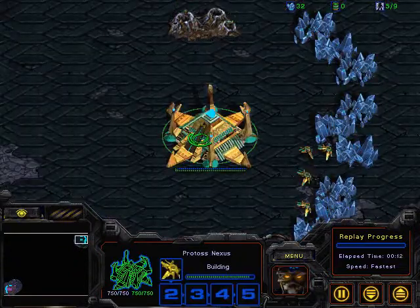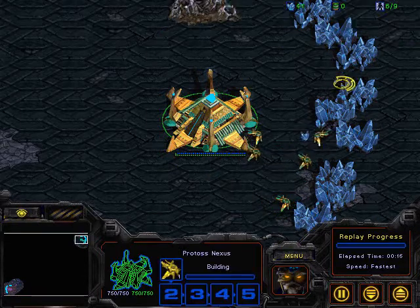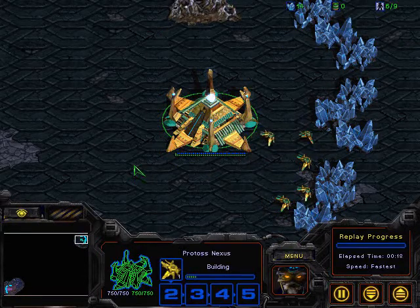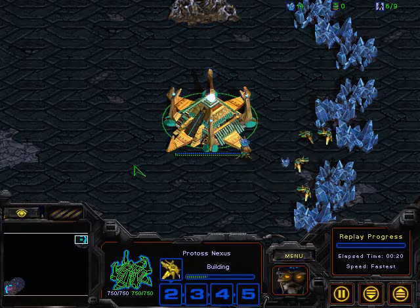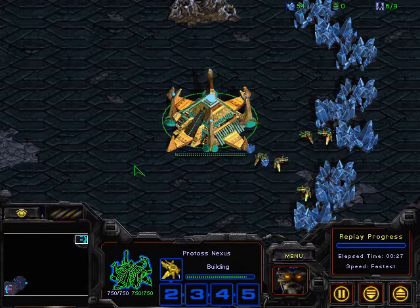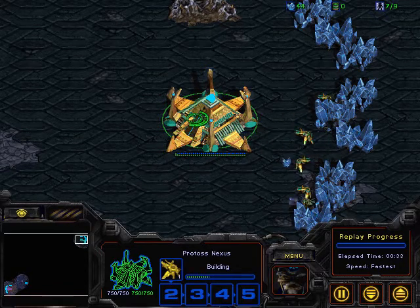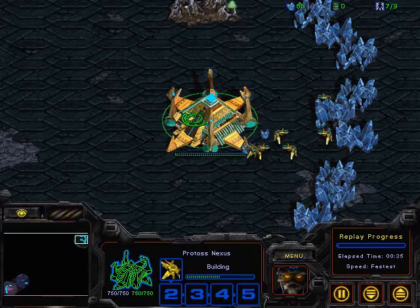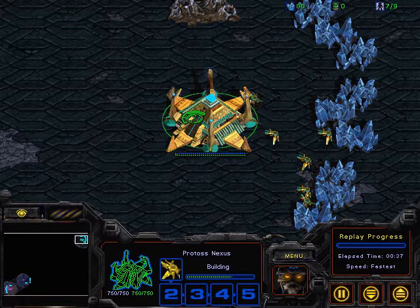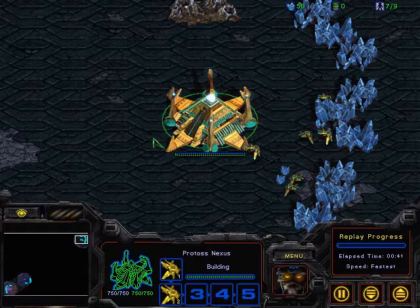If game one is any indication, we're going to see a pretty fun match right here, although the opening game is going to have to be a little bit more stereotypical because it is on Bluestorm. In game one, Future was being a little bit more risky — he went for Zealot Speed with Corsair, hoping not to run into Lurkers. F91 was prepared with the Lurkers, and that ended up paying for him — Future fell behind economically, with F91 making a tech shift at the end to finish it. But Future put up an excellent fight, in my opinion.